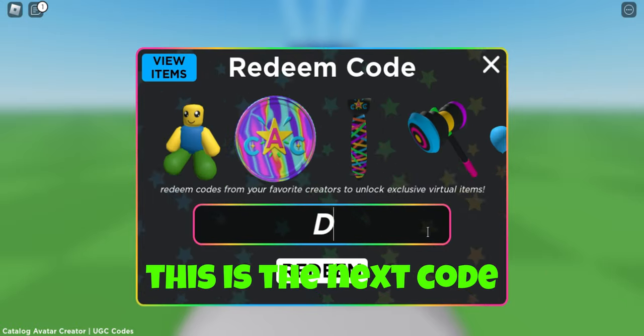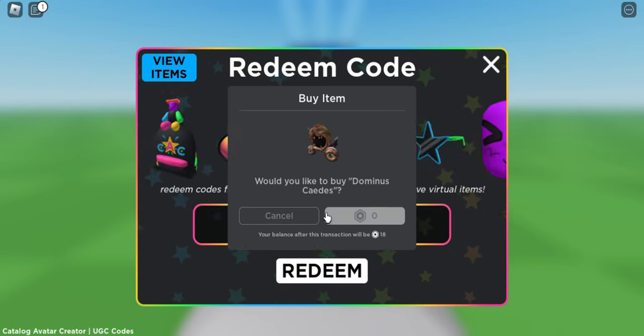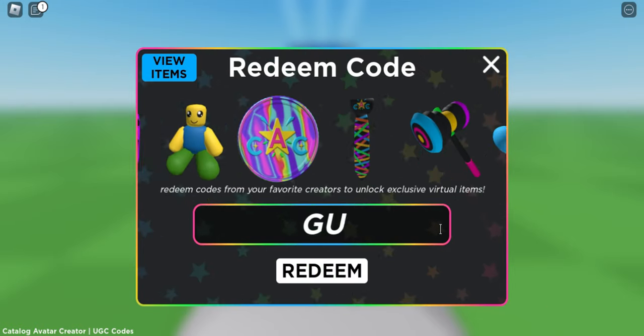This is the next code now. I will show the codes quickly so we can save time. Third code.